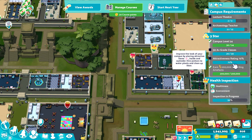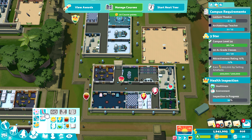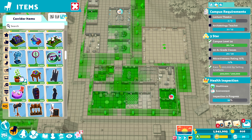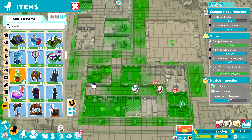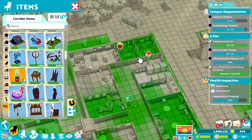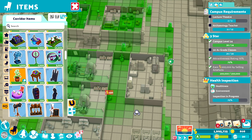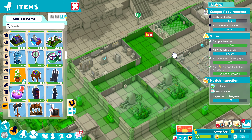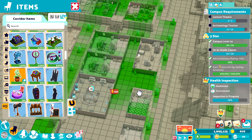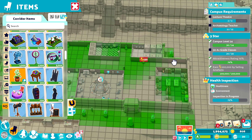The janitors need to go around and clean everything before the start of the next year. We can add nice things to these areas to get attractiveness up. That's just up to 74 percent. This area here is totally dodgy, it's not very nice at all. I could potentially get a lecture theater in there — it would look stupid, but it would go in nonetheless. That's up to 76 percent — just keep spamming plants.